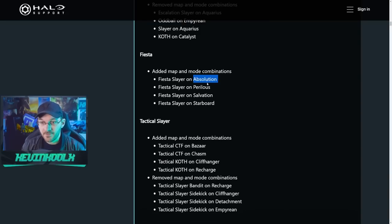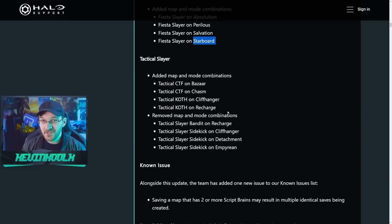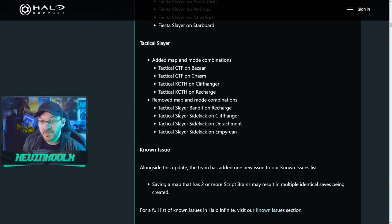Fiesta saw the addition of the maps Absolution, Perilus, Salvation, and Starboard. Tactical Slayer now has objectives, which is kind of interesting — with CTF on Bizarre, CTF on Chasm, King of the Hill on Cliffhanger, and King of the Hill on Recharge. That also means we saw the removal of Bandits Rifle starts on Recharge, Sidekick starts on Cliffhanger, Detachment, and Empyrean.